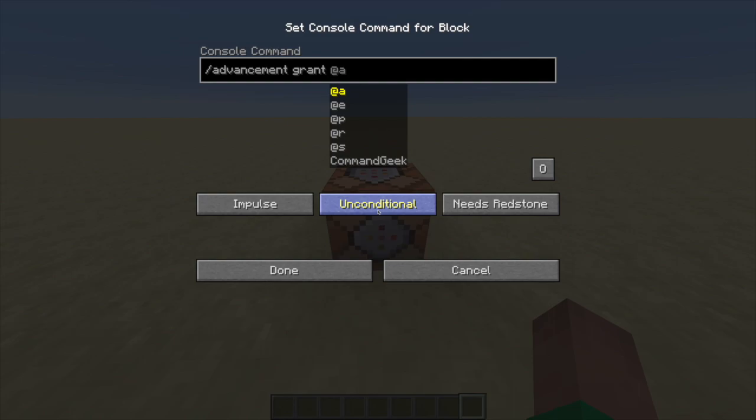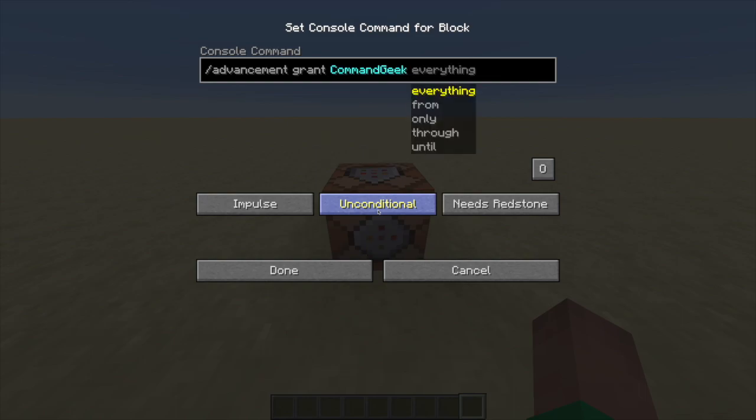Now we have to make our selector. I'll be making a separate video on how to select entities, but for now I'll just put in my username. And now here's where things get complicated.